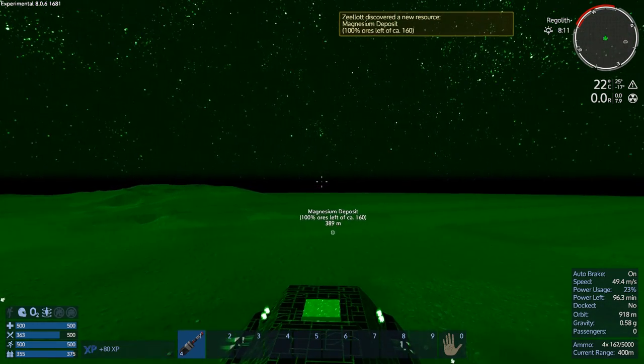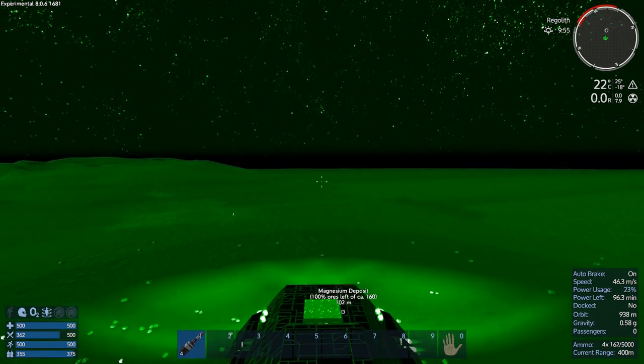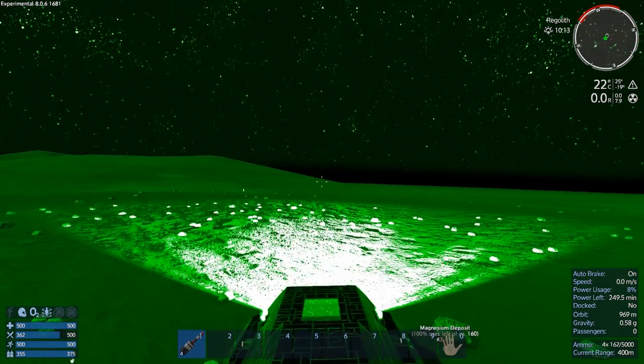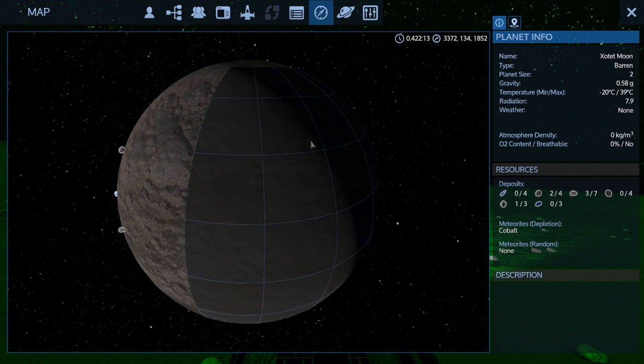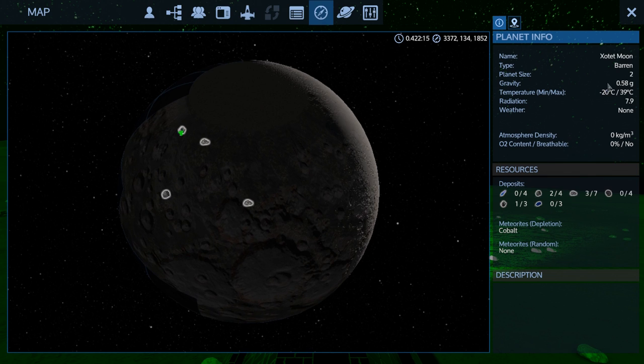There's also magnesium there — we can mine this. I haven't found any cobalt but I think we're starting to run out of time, so I'm going to grab this and fly around the rest of the moon. Not really much left to explore — I'm going to finish exploring the moon since it's only size two and find some cobalt. There should be four nodes of cobalt.